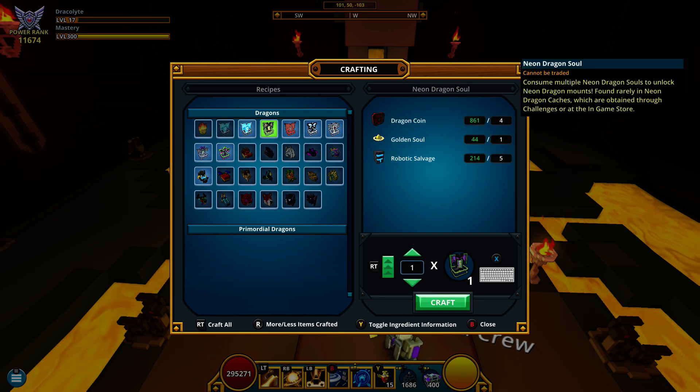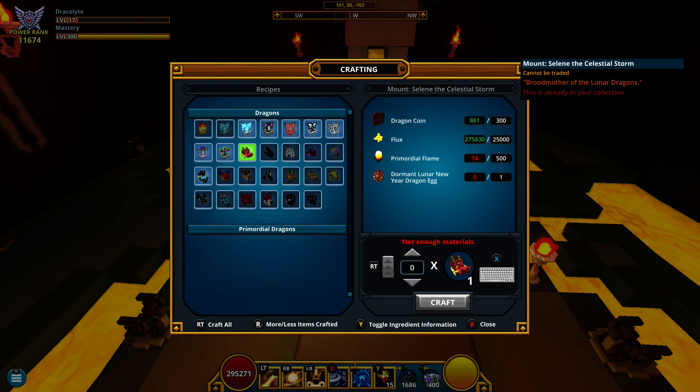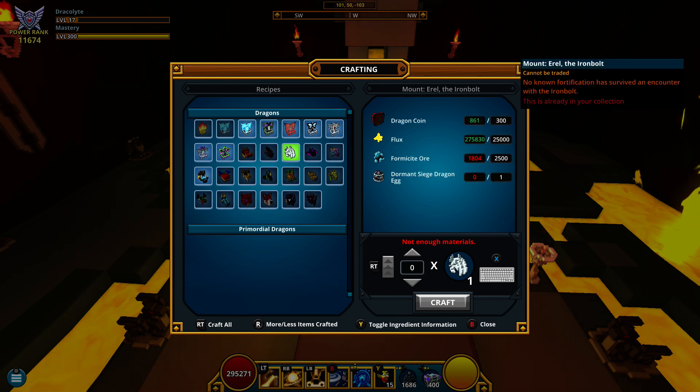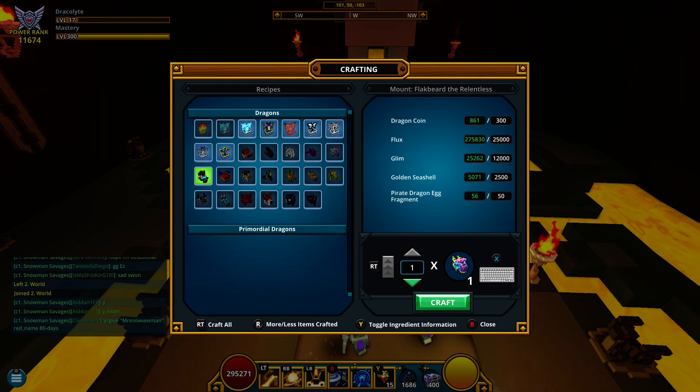I know I have... maybe I have a neon one, I'm not sure. I don't know about these ones, but we can go and see. This one - this one was a pain in the asshole to get. Oh, we have this one. Obviously a murtra, there we go, and Pan of Tea - my favorite dragon in the game.